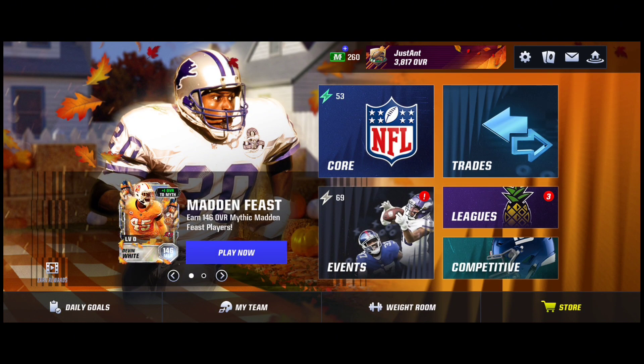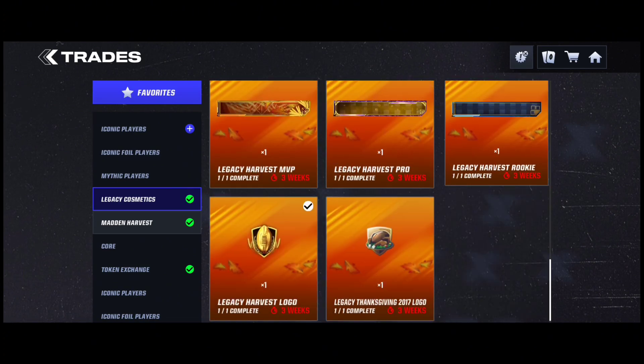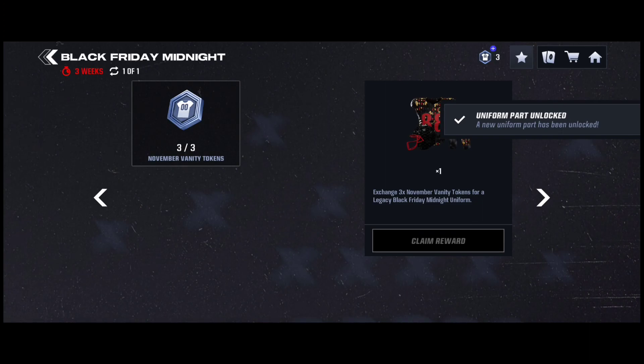So you don't need to spend 1,000 Madden Cash for 5 tokens if you just want to get a little something. If you want obviously more, you'll have to spend 1,000 to go ahead and get either the stadiums or the uniforms or the nameplates and the logos too. I'll be going ahead and picking up this Black Friday Midnight Uniform — I think it's actually pretty sick, it's like an all black with the Black Friday logo. Black Friday will be dropping on the 24th of November; Thanksgiving's the 23rd. Let's go ahead and claim the Black Friday Midnight.